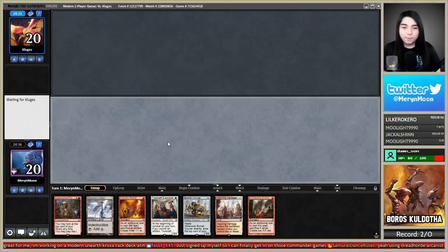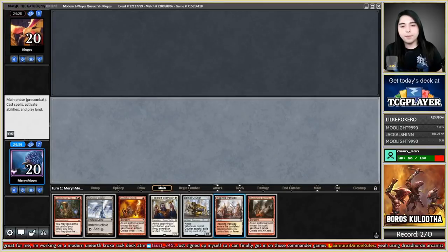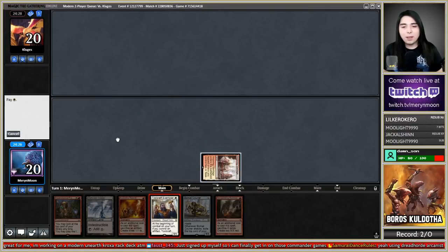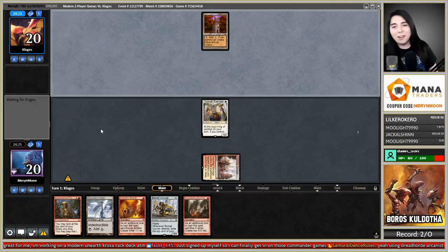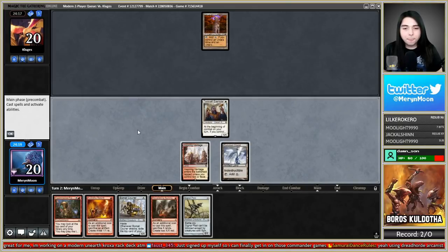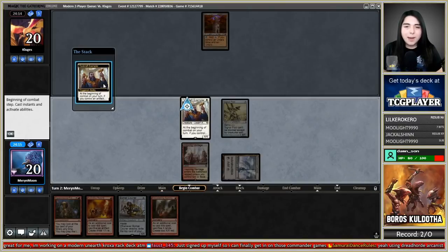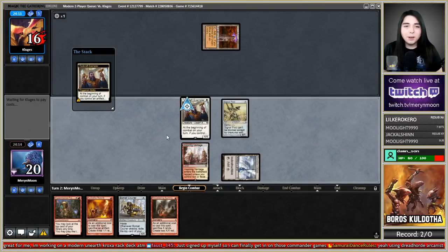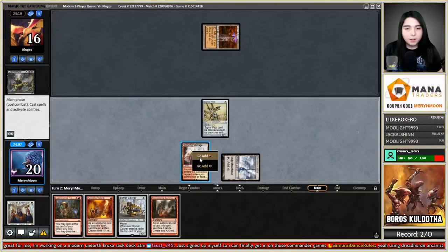Starting on Toolcraft Exemplar — he deals more damage than Bomat does and we hardly care about Bomat's discard ability here. Oh heck yeah, Tron! We can destroy Tron unless they get Karn or Wurmcoil Engine on turn three and we die. Signal Pest attack — getting in for three. Dismember is fine.